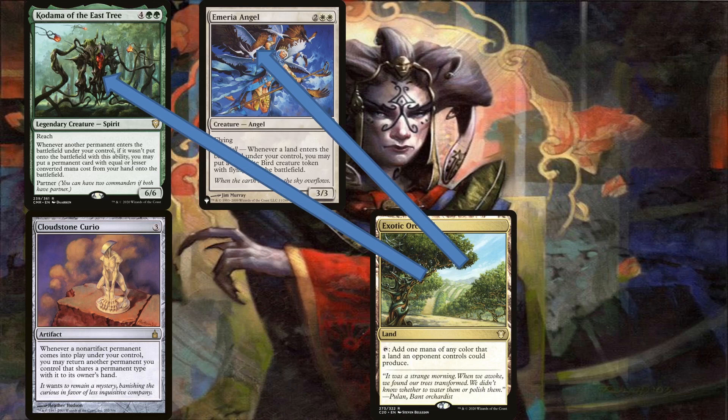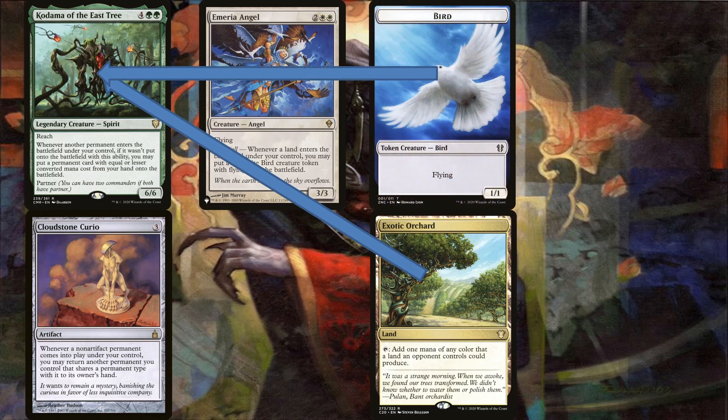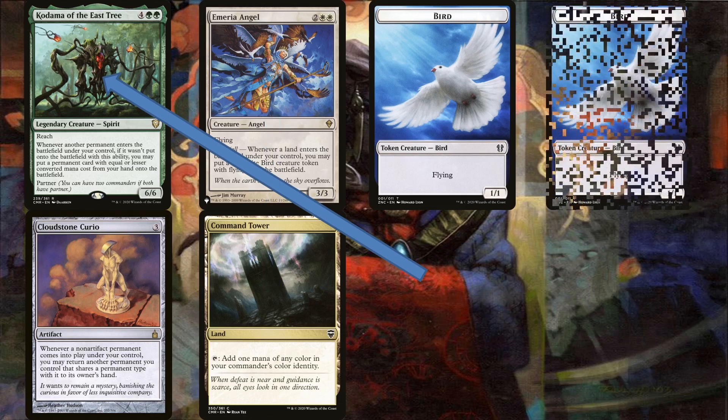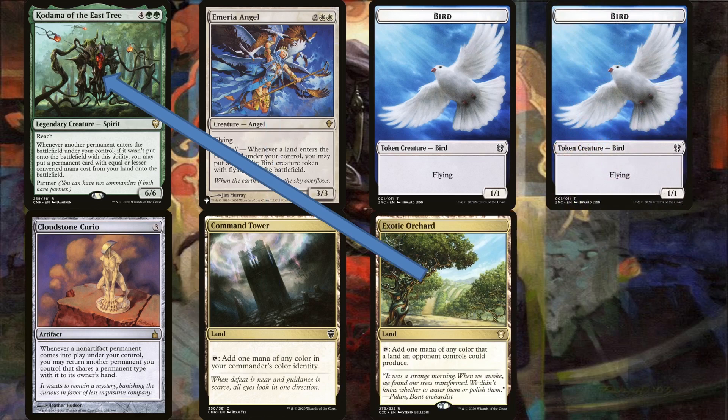The Curio resolves first, bouncing the first land you had in play. Then the Angel resolves, creating a token. This token triggers Kodama — when that resolves, you play the land you just bounced with the Curio. This triggers the Curio and the Angel. Have the Curio resolve first, bouncing the other land, then the Angel resolves creating another token. This token triggers Kodama, allowing you to replay the land. You can now do this indefinitely many times as before.